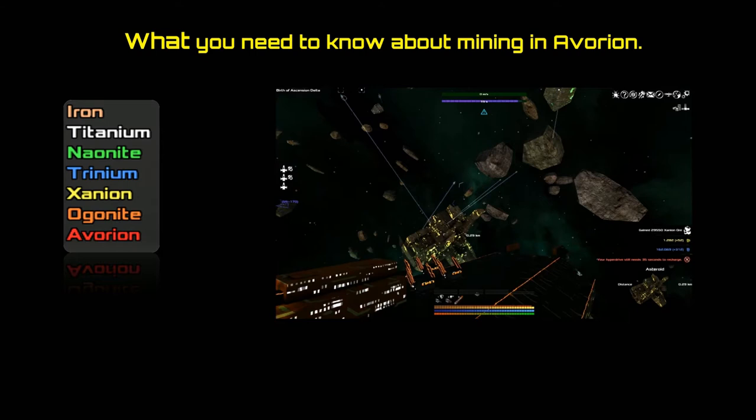When you start your mining operation, a mining laser can always go one tier up. So if you've got an iron mining laser, you'll be able to mine titanium with it. If you have a titanium one, you'll be able to mine nanite as well. It's always one tier up. And if you have a nanite laser, you cannot mine iron, and so on and so forth. That's how lasers work in the game.